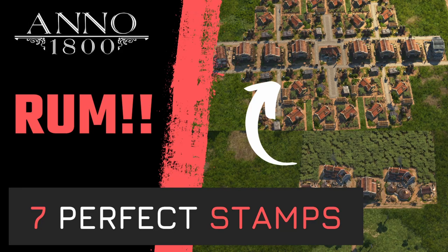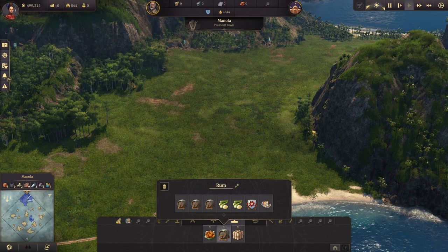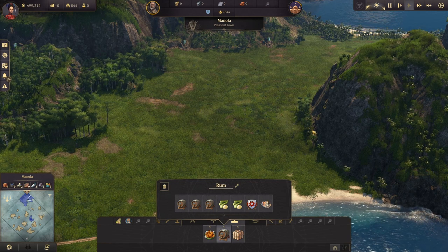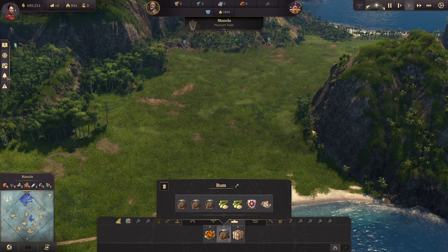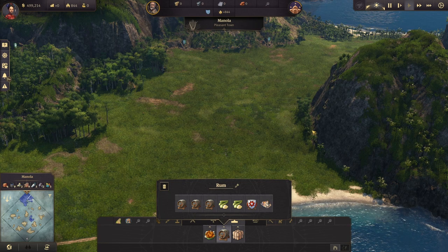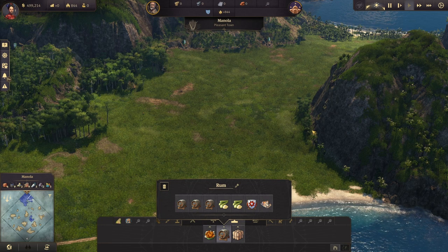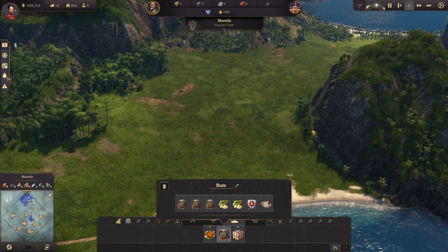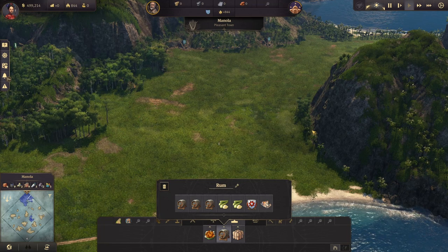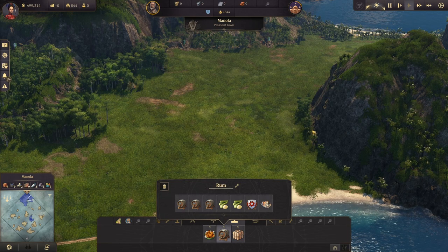Welcome back to another episode, and today again stamp and layout for the new world. If you missed it, we already started the new world in the last episode with the fried plantain. Today we're going to focus on the rum and all of the other production linked to it, like the sugar cane including the hacienda. I've posted on my Discord community a zip file you can download to get all of the old world stamps in one click, and I'll do the same for the new world once we're done. The rum and fried plantain stamps are already available on my Discord.